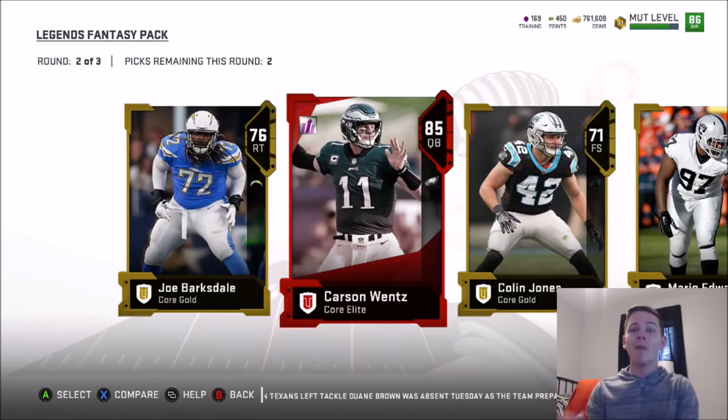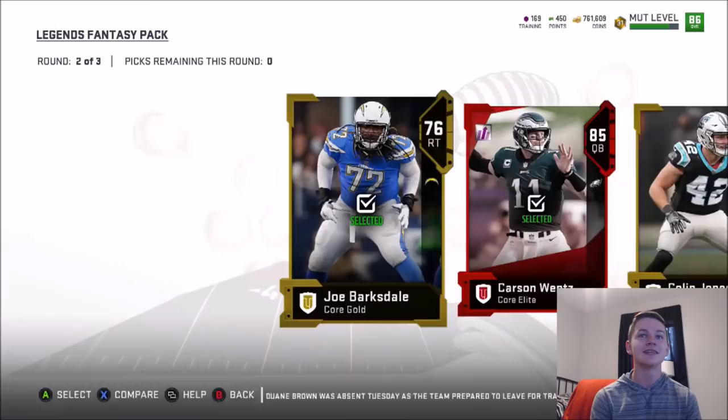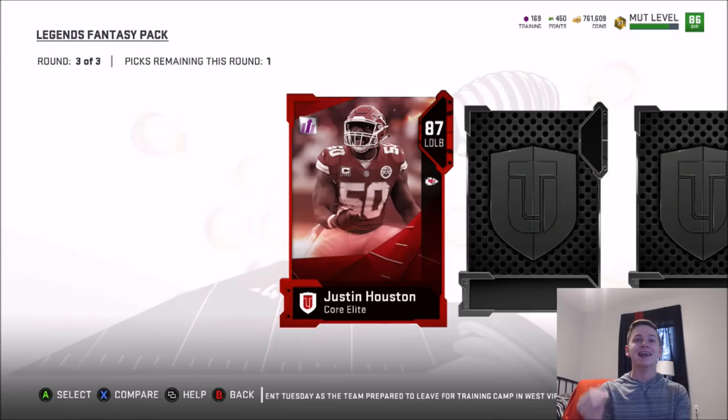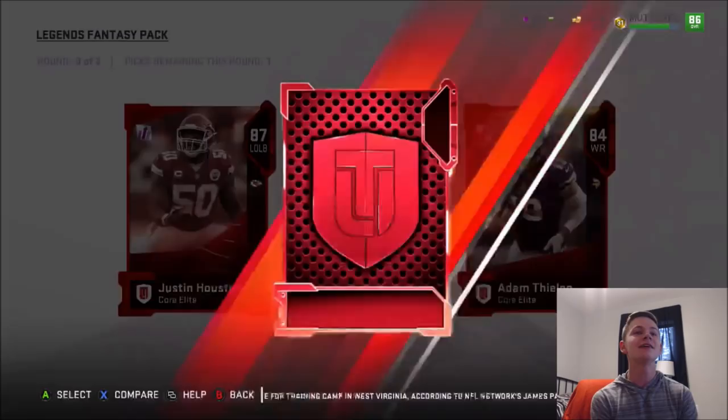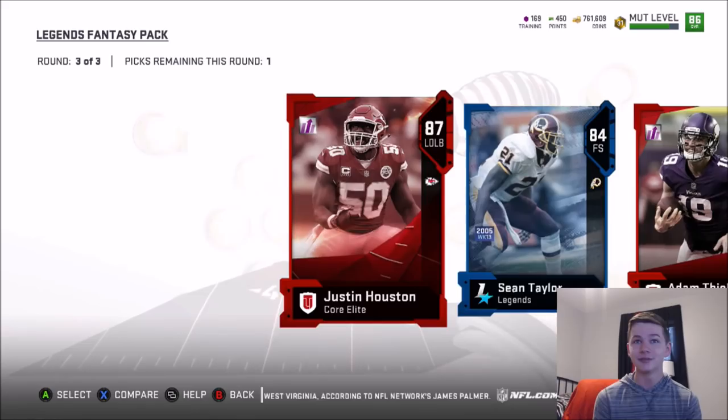Round number three starting off with 87 Justin Houston. Oh my god, let's go! First freaking pull of the video — first round three — we get Justin Houston as the first elite. Second elite is Adam Thielen, and we end it off with 84 Sean Taylor. So I'm going to guess Justin Houston is going to be a more expensive card. 87 overall pull in the first pack, boys. Carson Wentz and Justin Houston — these packs are going to be absolutely juiced.